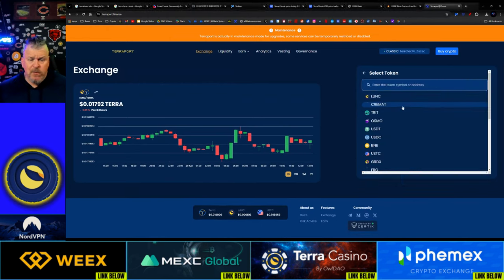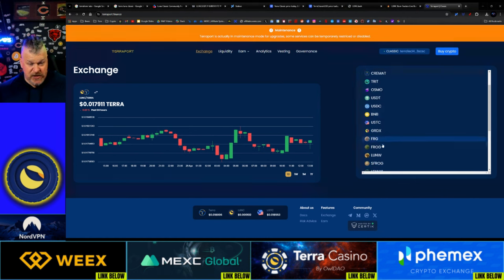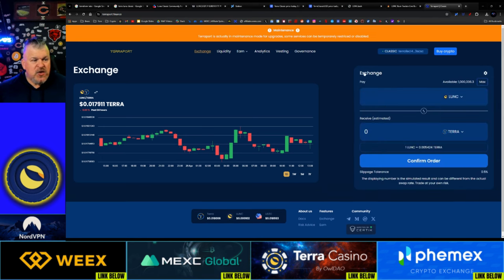You have a pretty robust list of tokens available: Luna Classic, Cremation, Tritium, Osmo, USDT, USDC, BNB, USTC, GRDX, FRG, FROG, LUNW, SFROG, Lenny Luna, TADF, LNC, Sun, Eagle, Food, H-Meme, Rakoff, Elon, and LWN. If you want to do some trading and get into this ecosystem, all you have to do is connect your wallet here and you can start trading.